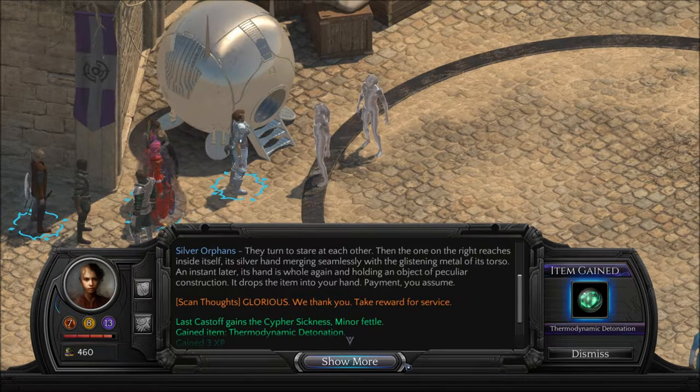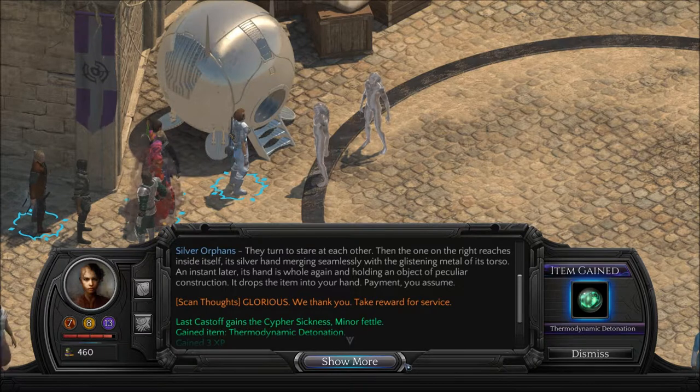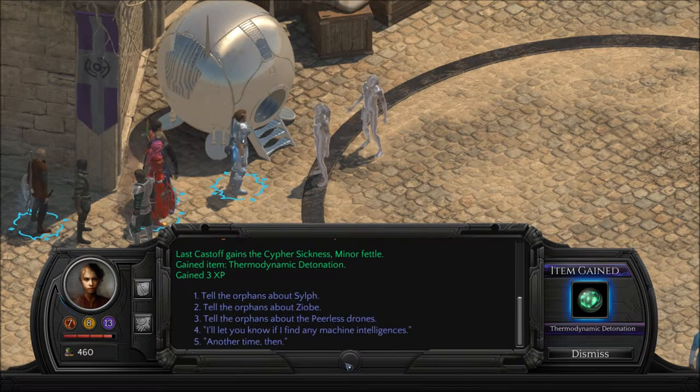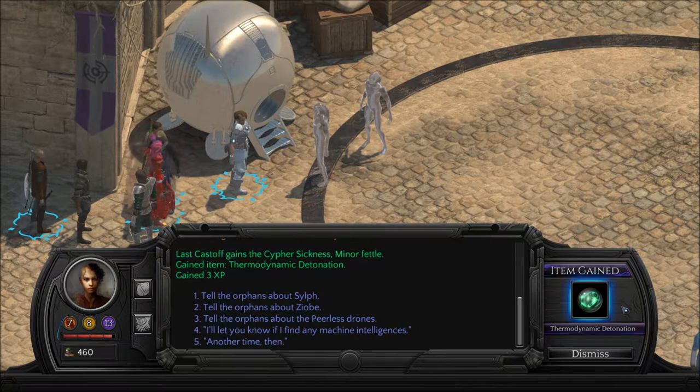They turn to stare at each other; then the one on the right reaches inside itself, its silver hand merging seamlessly with the glistening metal of its torso. I just noticed Thermodynamic Detonation on the side. An instant later its hand is whole again, holding an object of peculiar construction. It drops the item into your hand — payment, you assume. 'Scanning thoughts glorious. We thank you. Take reward for service.' I haven't even told you anything yet. Well, I've got a cypher — Thermodynamic Detonation — automatically added.